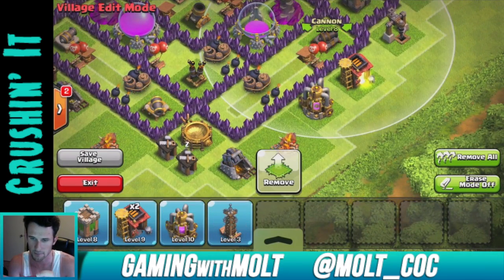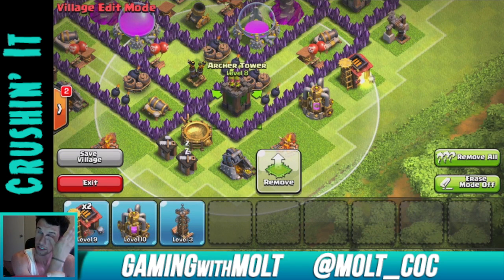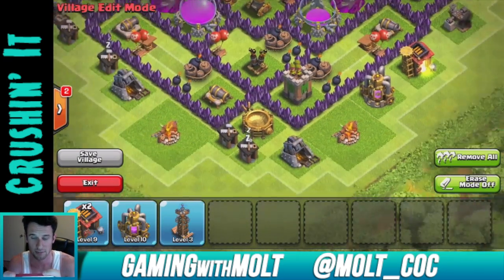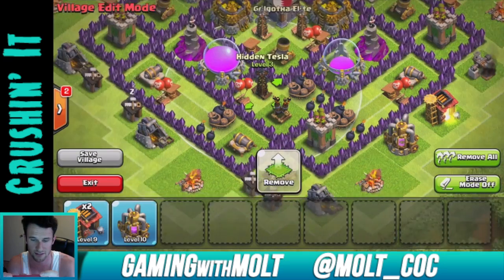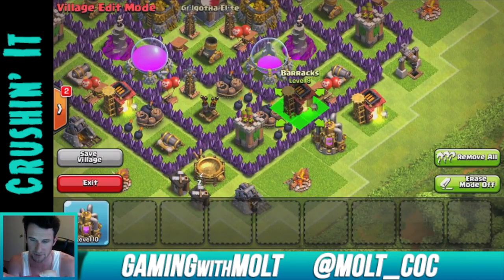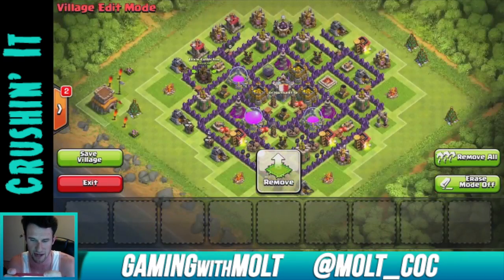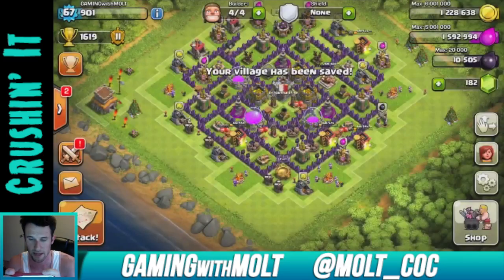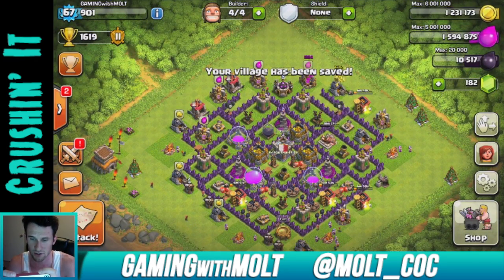We're going to bring in this last cannon and then this archer tower. You can see it really helps protect the base as best as possible. We're going to bring this other Tesla into the center right there, and then fill in the gaps with barracks to spread things out — and that's going to be the base.